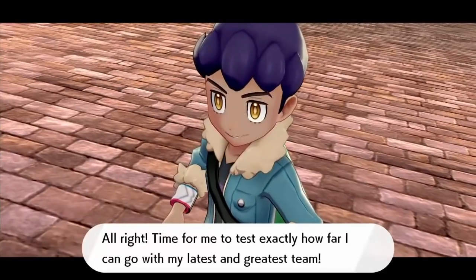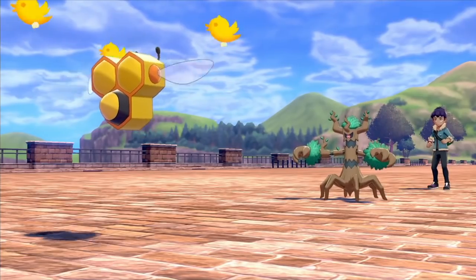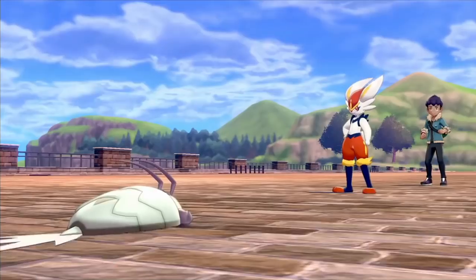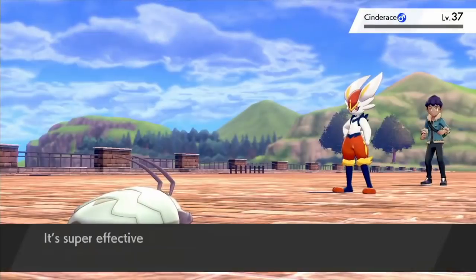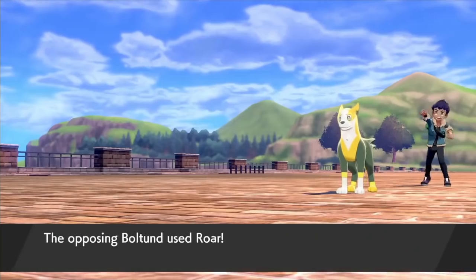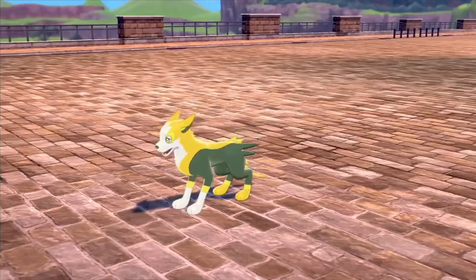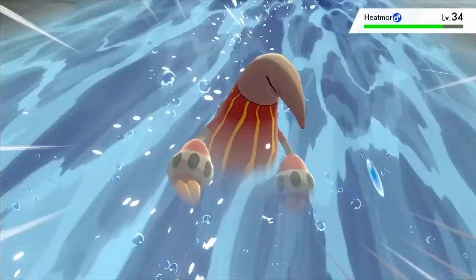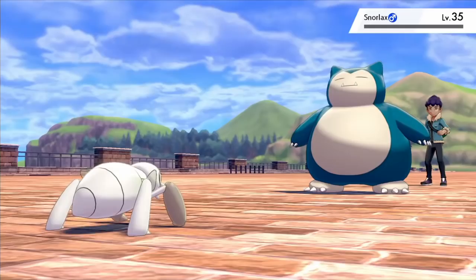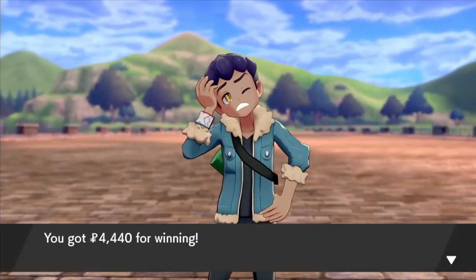After returning to Hammerlock and heading east down Route 7 we run into Hop yet again, and we're going to be skimming through this one. I'd like to take a second to say that I really like Hop as a rival — I feel like it's pretty popular to hate on him but I don't get it. Constantly changing up the Pokémon he's using to try to overcome you makes him a lot more interesting than most rivals; throughout the game I think he uses like 12 different Pokémon. On my first run through I stayed pretty underlevelled so not knowing what was coming made the battles really interesting. Thanks to Bea and Opal we're a long way from underlevelled here so this one wasn't too bad — we actually made it through with our whole team intact.